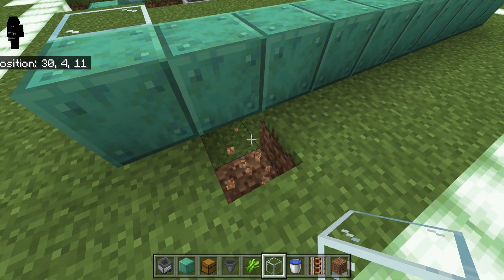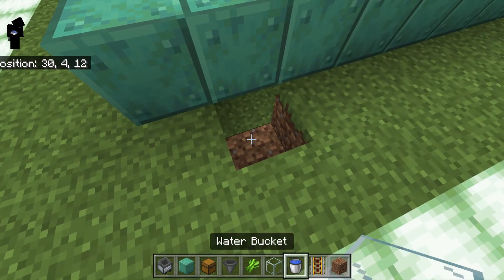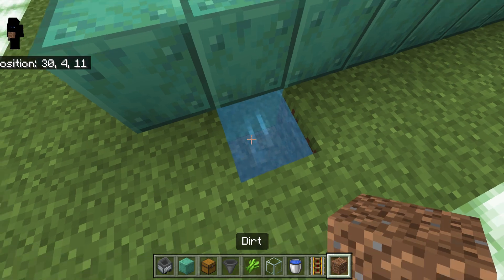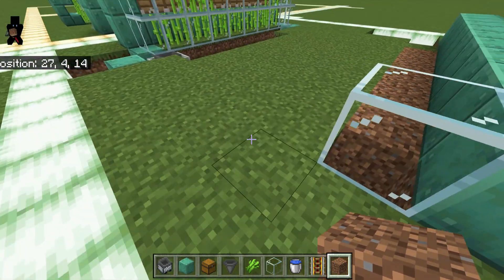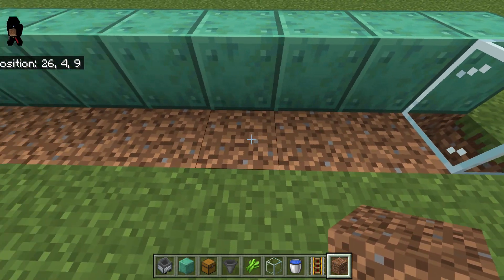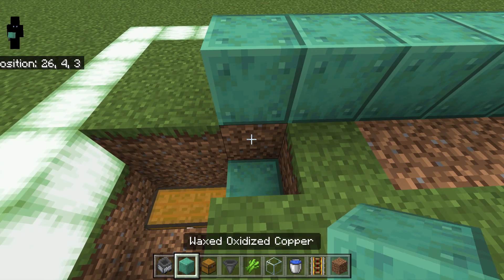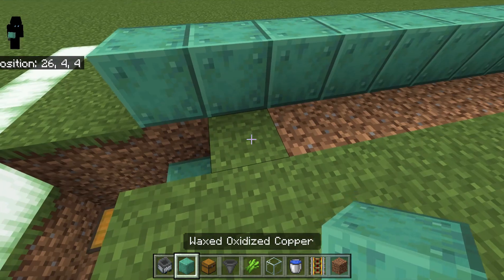We want to come over and dig this one out — you can see this is where our water is going to flow. We'll place our bucket of water down and then replace our dirt or grass right there.